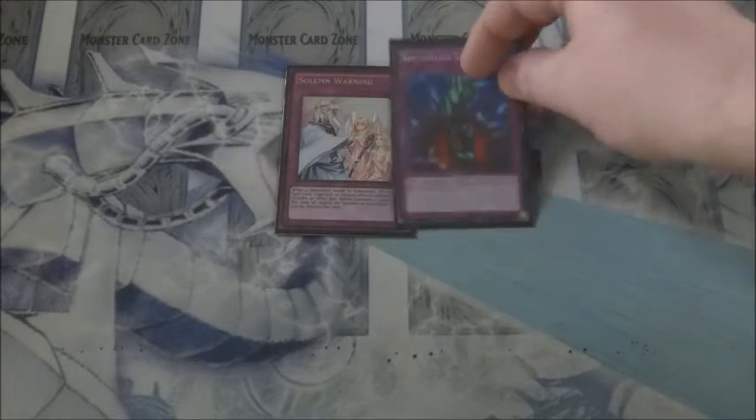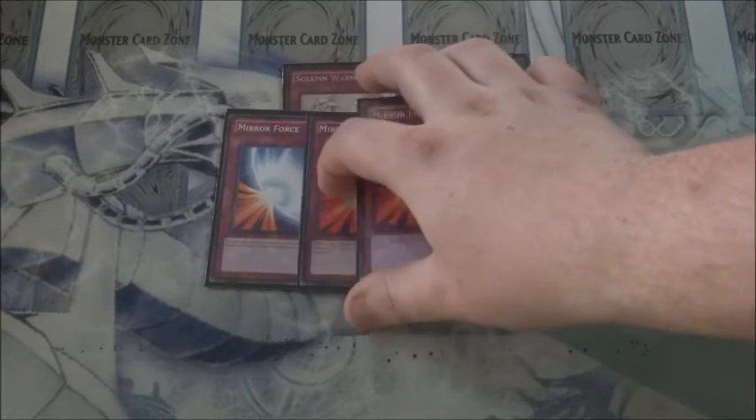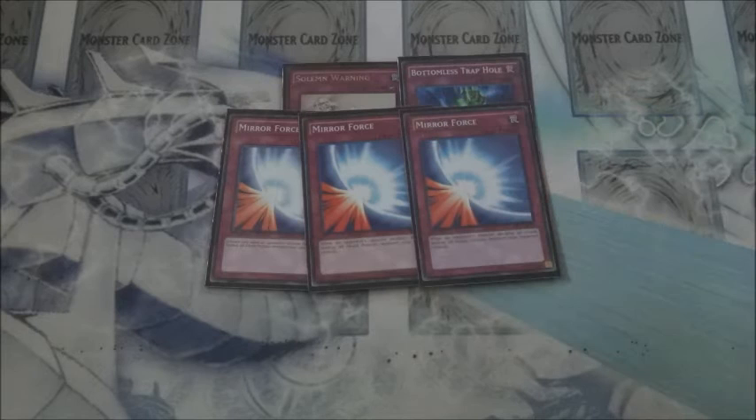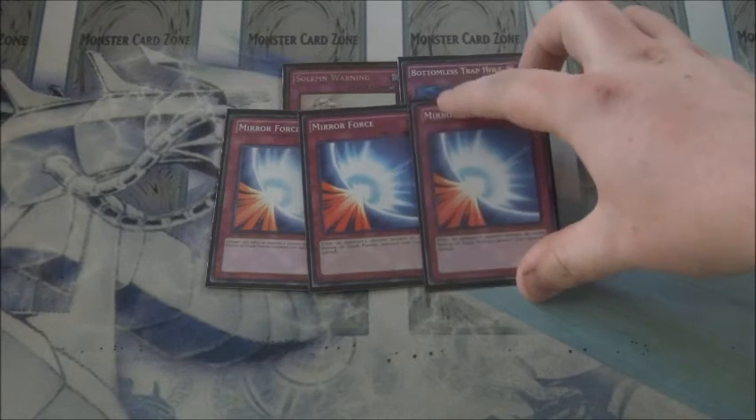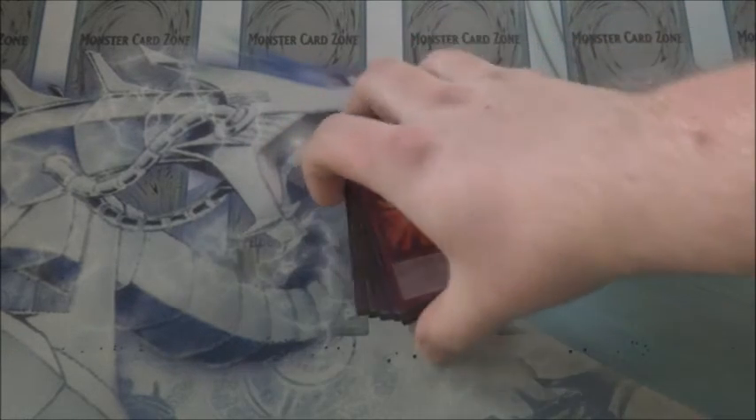That is it for the spells. On to the traps: since we wanted to focus more on offense, I kept the defense light in this build. We run a basic two-of in Solemn Warning, Bottomless Trap Hole, and for the battle traps, just kept it consistent and heavy with triple Mirror Force — not only to make Mirror Force Dragon that much more live, but most people today don't see the second or third Mirror Force coming. It's very fun to punish overconfident players who don't have an out to destruction. That is it for the main deck.